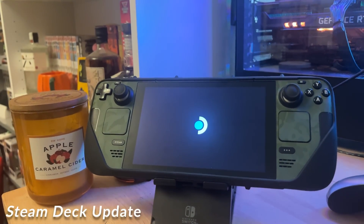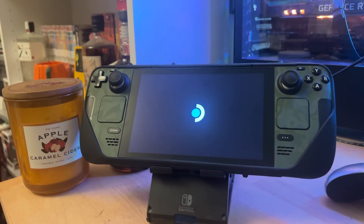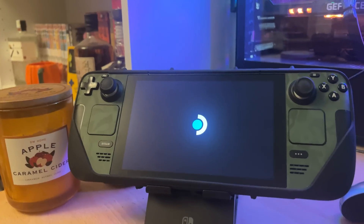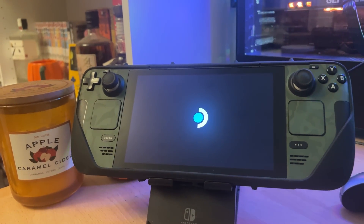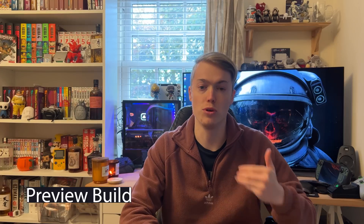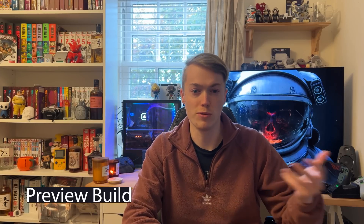Before we start, just want to say I mention 'beta' but it's actually the preview build. If you want to enable this update you need to be on the preview build. Welcome back to the channel — today we're looking at a new Steam Deck update that dropped last night. It's got some new changes and it's for the beta software, so if you're on stable this won't have released to you yet, but you can quickly hop over to beta and check it out. If you find you're getting more bugs, just switch back.